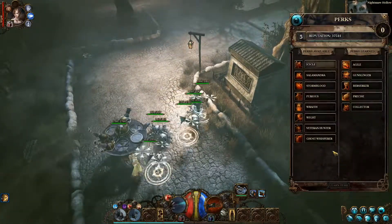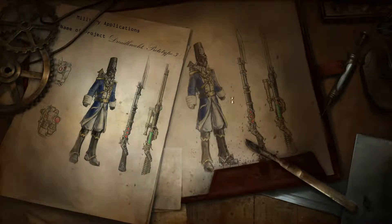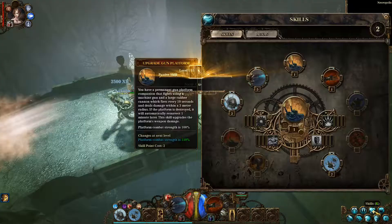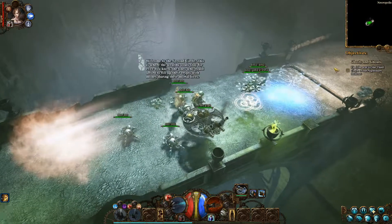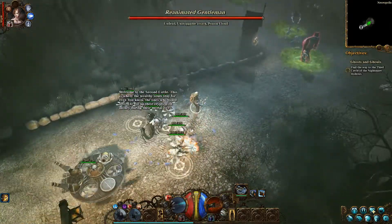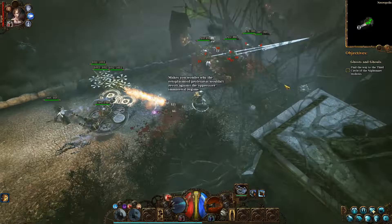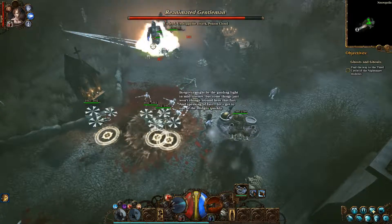Let's go ahead and enter the necropolis. Hopefully find a bunch of minions in here so I can figure out if this ring's worth it or not. Got my skill - furious rampage complete. Welcome to the second circle, where the wealthy souls stay forever. Makes you wonder why the ectoplasmoid proletariat wouldn't revolt against the oppressive immaterial regime. Borgovia might be the guiding light in mad science, but some things just won't change that fast.